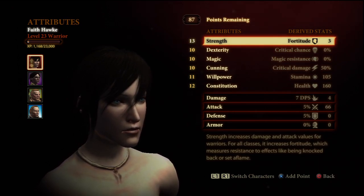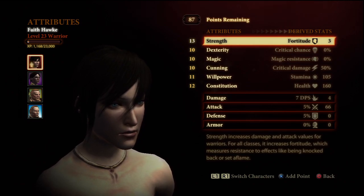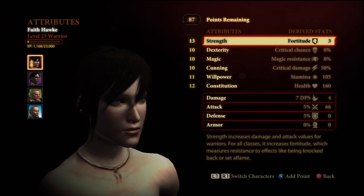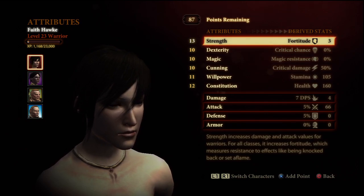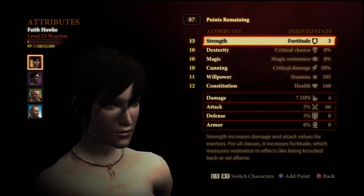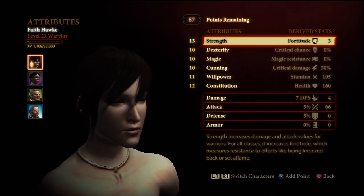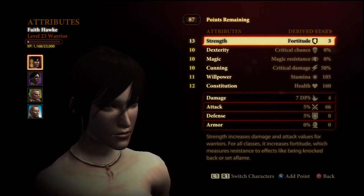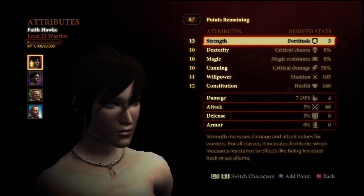We're going to get right into it. This build will end at level 23. However, if you get extra points from either Maker's Side glitches or just being a crazy fanatic and farming people constantly, I will tell you where to put extra points as well. We're only going to be using natural stats from 1 to 23. The bonus stats will not be included in this build, but I will tell you where to put them at the end. So let's just start level by level.